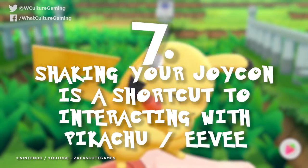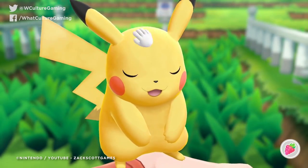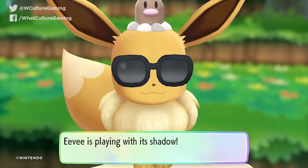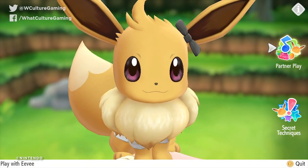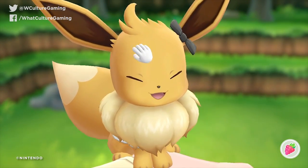Number 7: shaking your Joy-Con is a shortcut to interacting with Pikachu or Eevee. Interacting with Pikachu or Eevee is a mode made for maximum cuteness, but you can get there even faster by waggling the Joy-Con or the Pokeball accessory. Literally just shake it and the screen will transition to where you can caress your chosen partner-mon and feed them all sorts of lovely things.